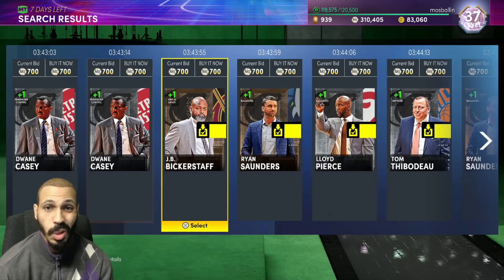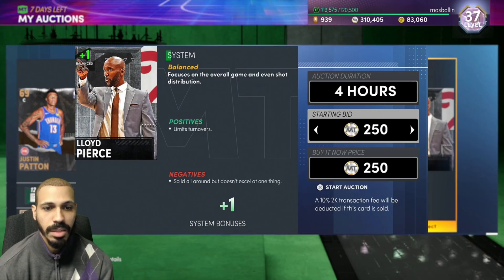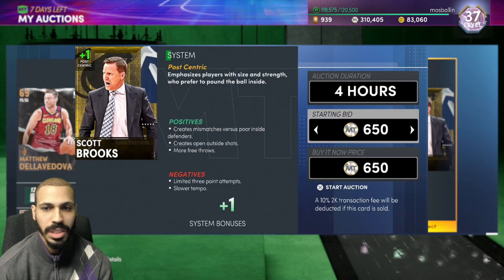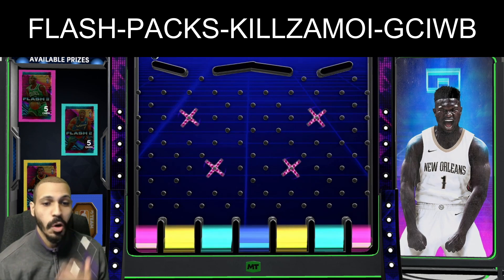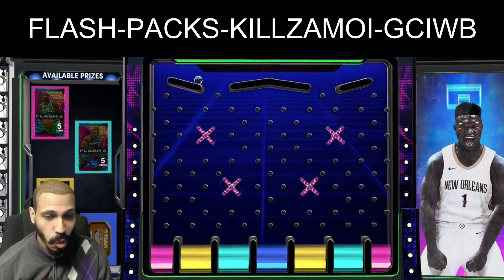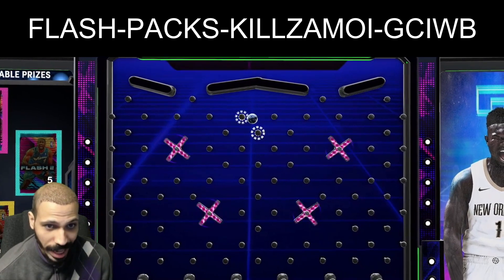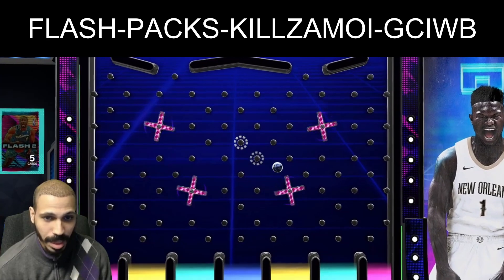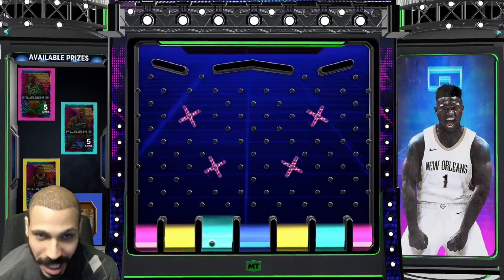We got possessed deluxes, finals packs, more diamonds, locker code packs — a lot of stuff going on, hopefully it heats up. Coaches are going for like 700 right now, I'm down to sell for 650, better than quick sell value. We got this limited time locker code so I might as well put it in — I'm trying to avoid the token spot. The code is on screen, it's actually limited so hopefully you're watching on time. We got Flash 2, I'll take that all day over one token!